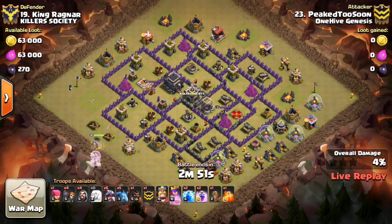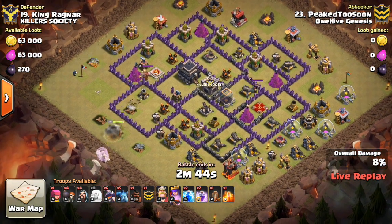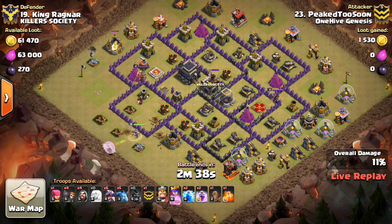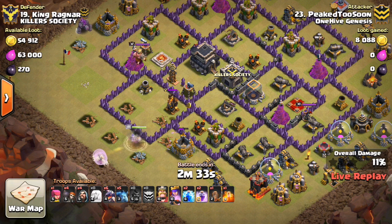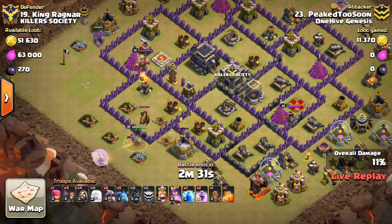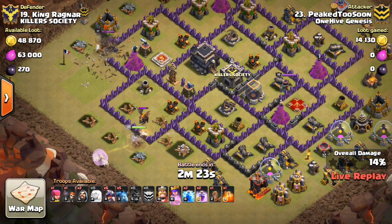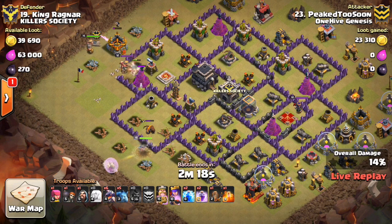Okay, here we go. Looks like we have PeakedTooSoon going in against 19. Dropping down the queen, a few healers on her, just going to let her start taking out a few buildings. Looks like he has a dragon attack queued up, going to go in for two of those air defenses. And then I guess he'll zap quake one of the other ones and maybe use the king and a golem. There's the golem. It looks like the king and the golem will go for the top air defense up there, while the queen's going to go for these bottom two, which are pretty exposed. She does have to deal with the lava hound, which is a time sink. His king's a little bit late.